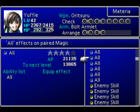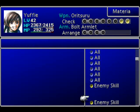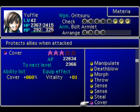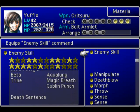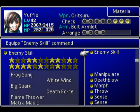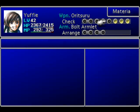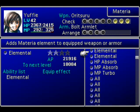The most difficult thing is this is one of your last good opportunities to learn Trine. Technically I think you can get it from Stilvas - that's the one we learned Magic Breath from, if you remember. I'm gonna put three enemy skills on her. She'll still have Big Guard - mainly the one we want. We can always use Beta instead of Aqualung if we want the big damage.